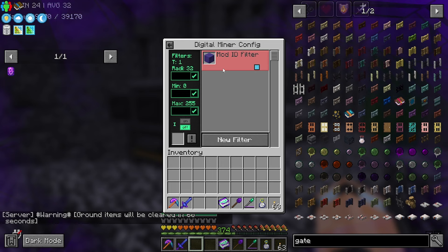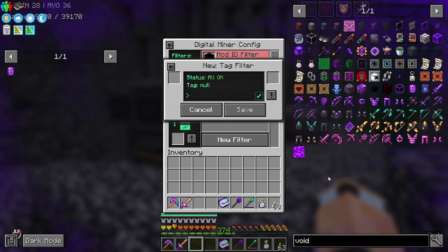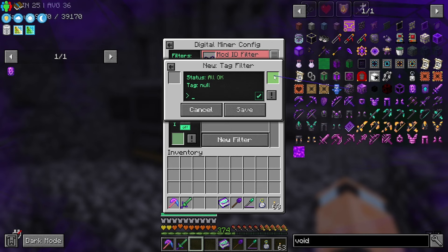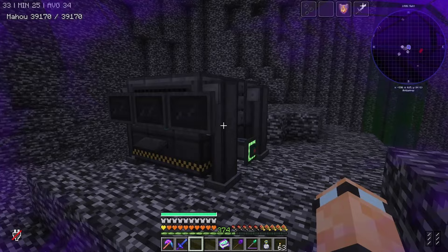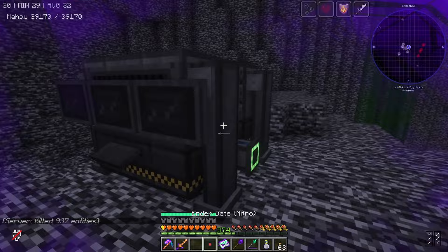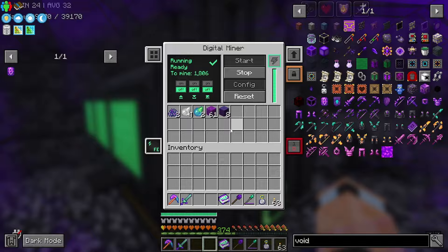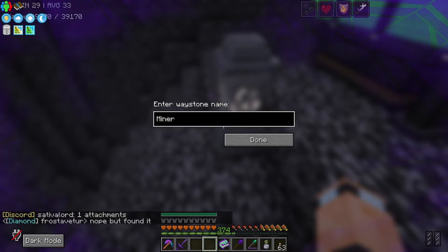For the digital miner config, I set the mod ID to 'voidscape' by dragging a voidscape item over to the filter slot — it just reads the ID. I tried using tags and specific ore names like 'void crystal ore' but none of that worked. Setting mod ID to voidscape, radius 32, minimum height 0, maximum 256, no inverse mode. That gets us a bunch of stuff.